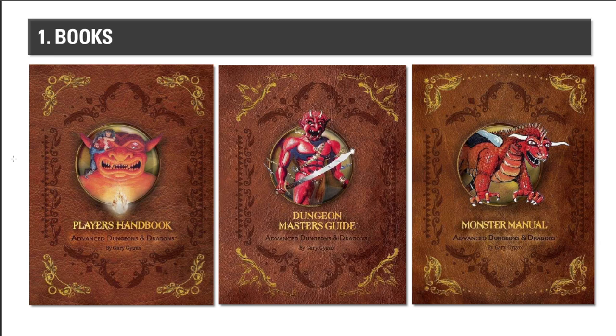I highly recommend, if you're interested in getting back or trying Advanced Dungeons and Dragons for the first time, go to the DMs Guild — preferably because their prices are more consistent — and get PDF copies of these three basic books. Or, if you're an old guy like me and you like to have the print version, get the print version. Simple.